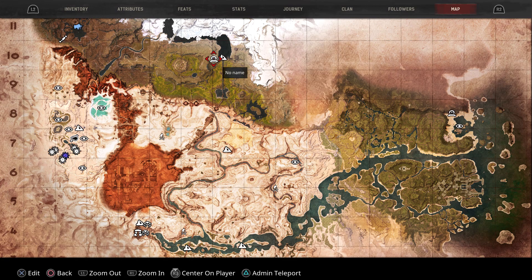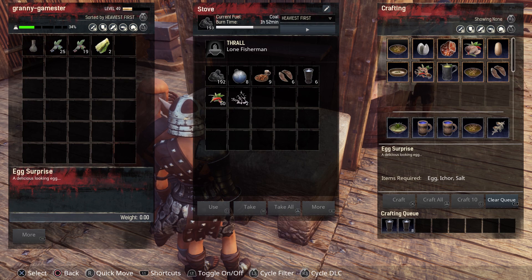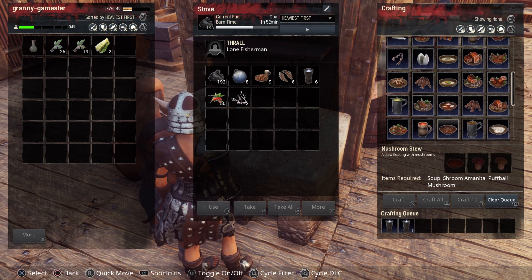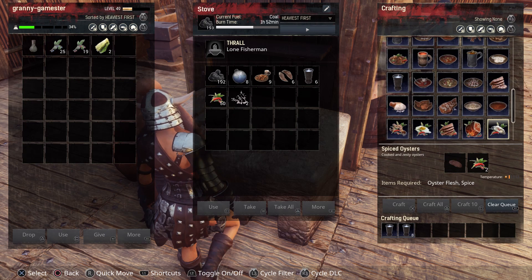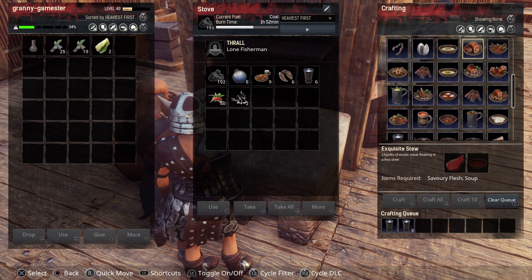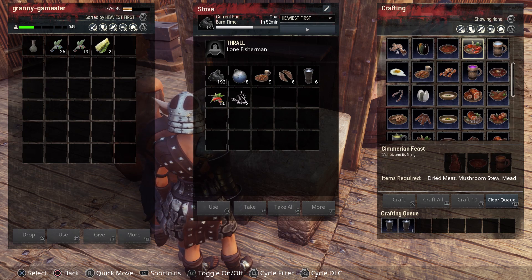You can find the recipe right on a bench or on the ground right in the area of his camp. Let's take a look at the Sumerian feast in the cooking stove. It takes dried meat, mushroom stew, and mead. You have to make the mushroom stew, which is complicated all by itself, and the meat is as well. So although it's the very best, unless you like fussing with cooking, your next best bet is easier to make.